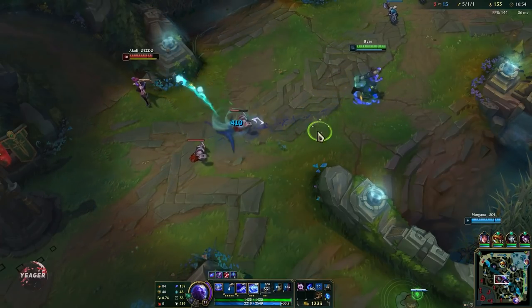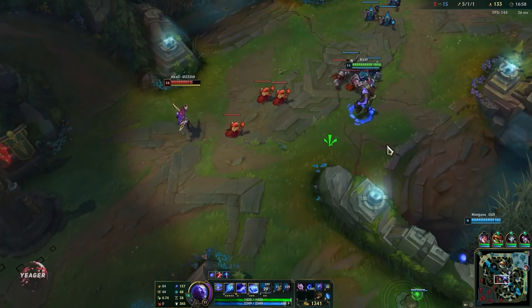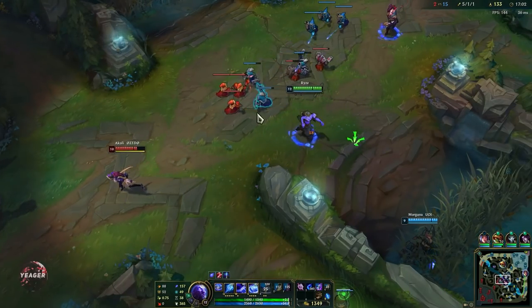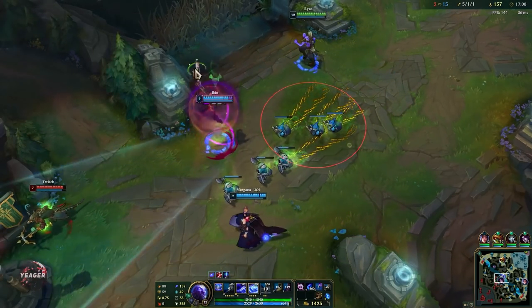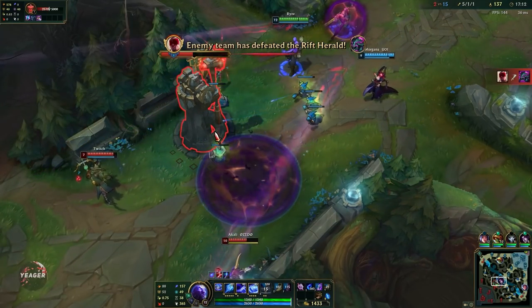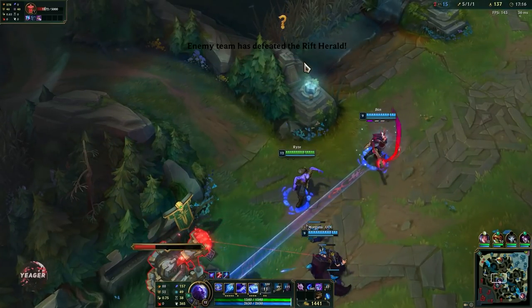We're going to wait here and try to bait Twitch — I think he will come to gank me, he's 100% here somewhere. We can't make it too obvious though. There he is — so he was mid. If you're playing against Twitch and he is missing from the map, there's a very high chance he's trying to gank you mid.